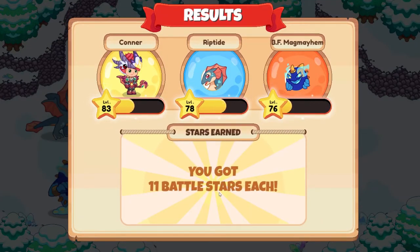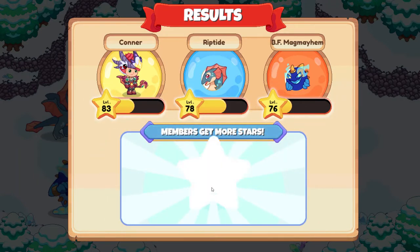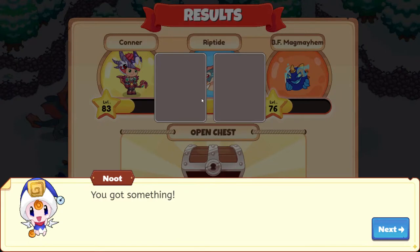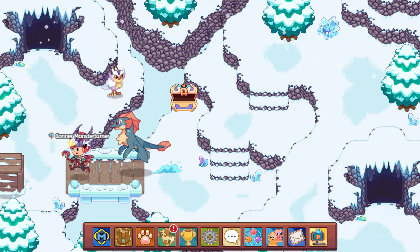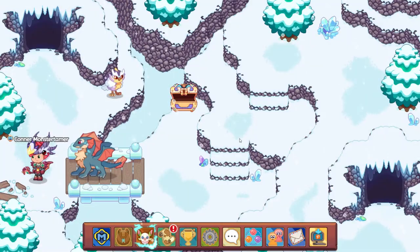11 battle stars here. I don't think I'll be hitting 84. We have 100 gold coins and 20 shivers. Let's open up this box right here. And we have 15 shivers and two copper coins — love those copper coins!